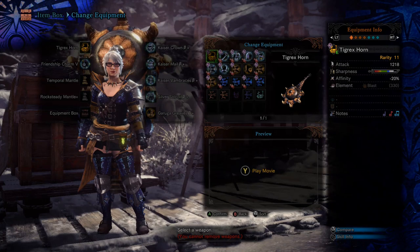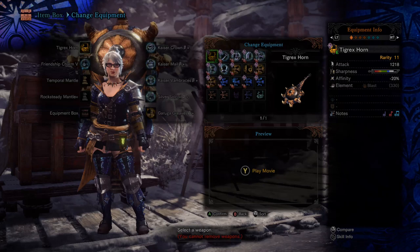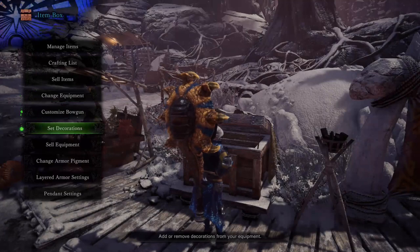Attack Up XL gives everybody on your team, including you, a 20% damage increase, which is huge. That's a big thing making people interested in hunting horn — what made me interested, seeing that huge damage increase coming out of Attack Up XL. So going back to the decorations, this generalized hunting horn is what made me interested in making this build.